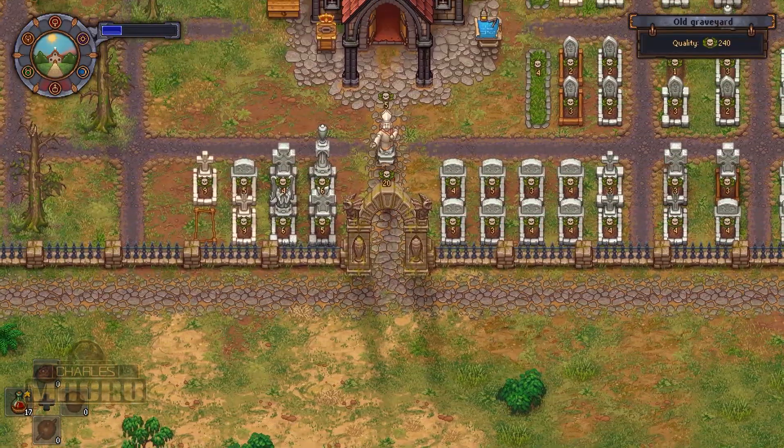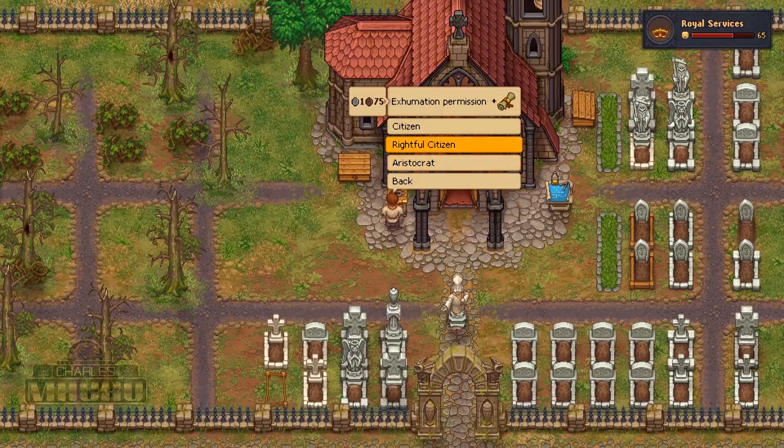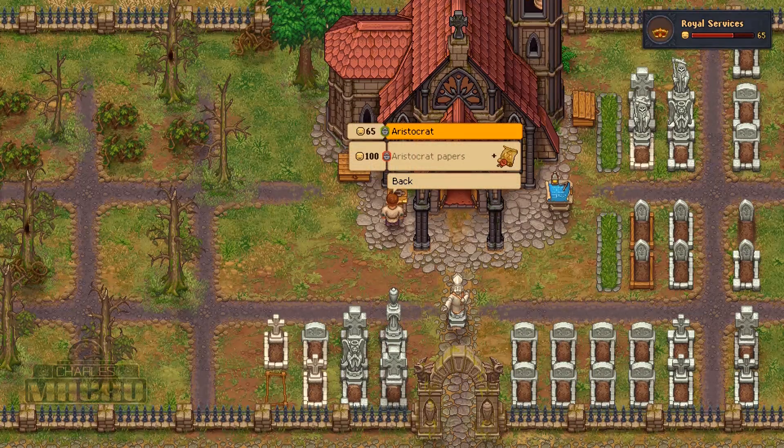That's my guess — not entirely sure but that's my guess. I need to put some more carrots down. Let me check my aristocrat papers real quick. I do want to do some work on this graveyard as well. It's 12 o'clock so I gotta keep selling — I gotta get the papers up to level 100.